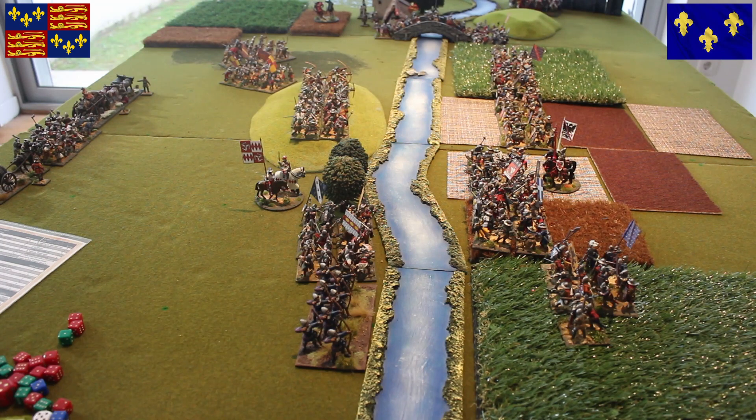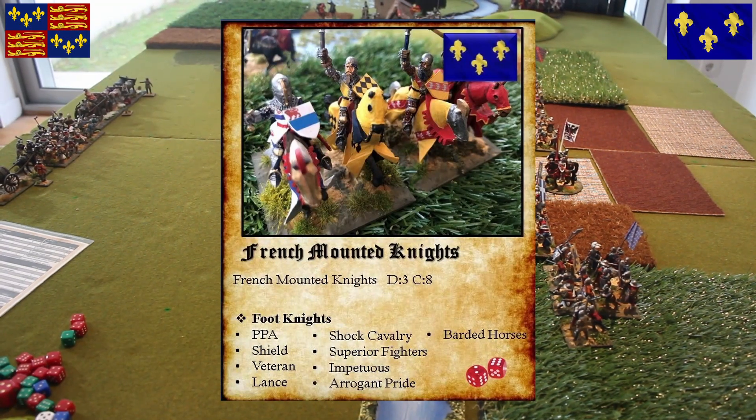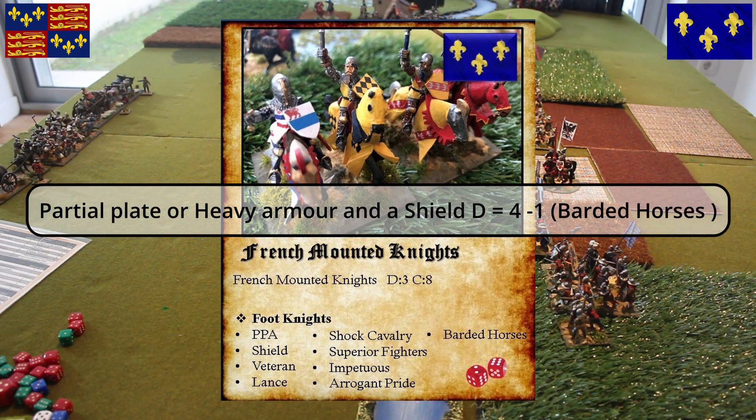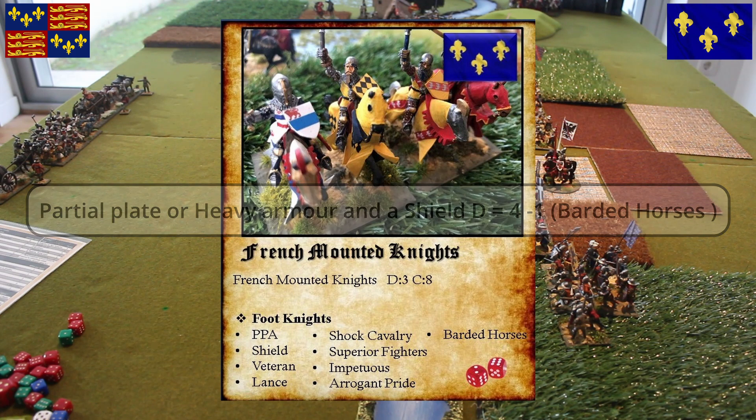I made a small mistake with the mounted knights. The mounted knights have a defense value of three, and being with barded horses they get a minus one, so they have a defense value of two. For me this is a bit low. My friends at Shortpoint will forgive me, but the base strength is only two, so with just two hits you can remove a base. What I will do is keep them at three - they have partial plate armor and a shield, and with the barded horses I go to three, not two. This is my own call - I'll see how it works.